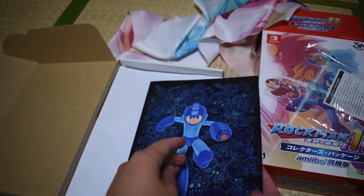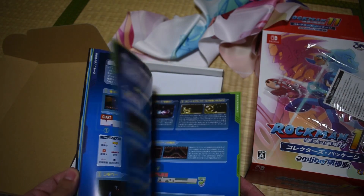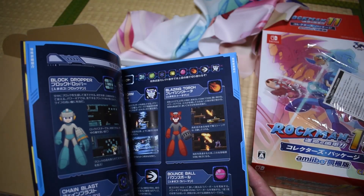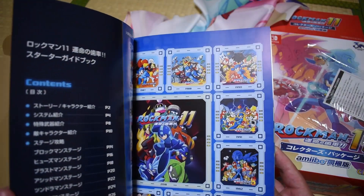We have an art book here — ooh, it's more like a strategy guide. Man, that's awesome. This is really good to have. I'm terrible at Mega Man games, so it's nice having a strategy guide. It's all in Japanese, but nice to have.